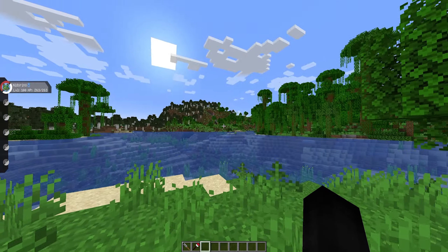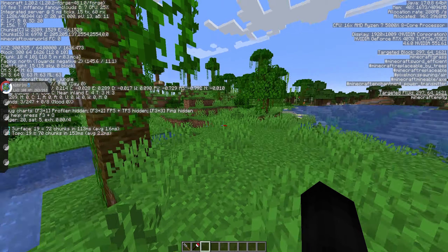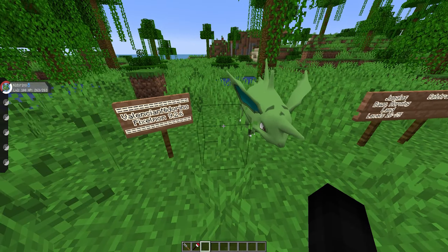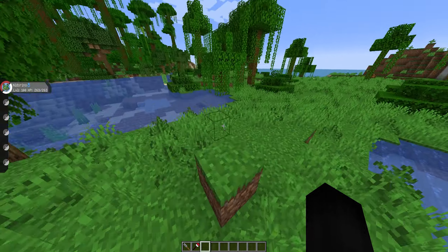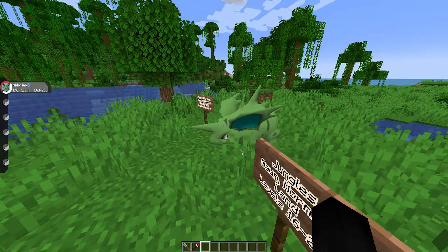The jungle biomes include bamboo jungle, jungle, bamboo jungle hills, jungle edge, and jungle hills. The modified jungle biome no longer exists. Biomes like the sparse jungle also count — if it says 'jungle' in the title of the biome, it can probably spawn this Pokémon.